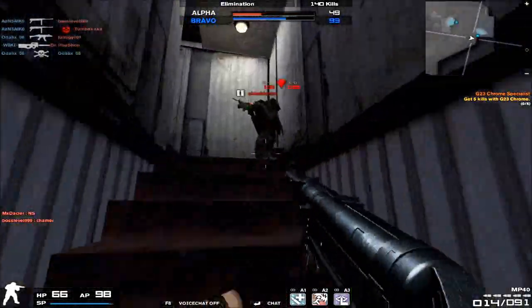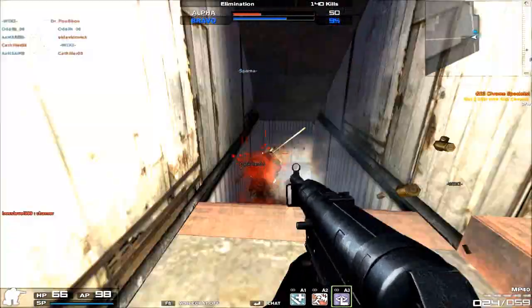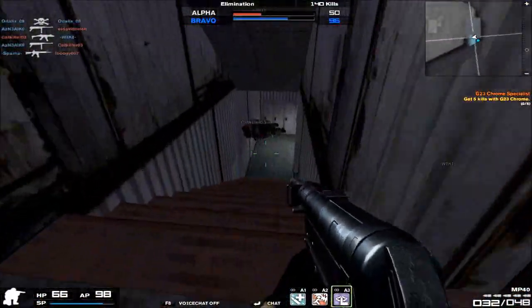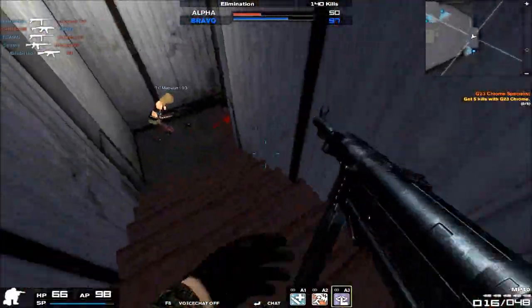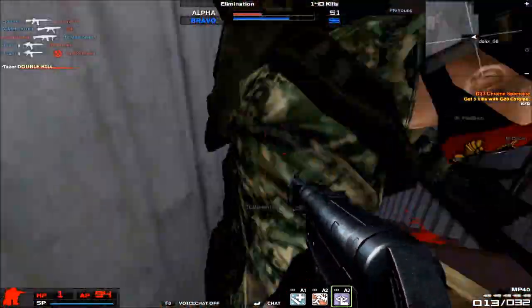As for its ammo capacity, it starts with a unique 32-round box-feed magazine out of 96 rounds in reserve, so that's pretty unique. No other submachine gun — or no other weapon for that matter — has this. The UMP technically does have a 32-round magazine, but in Combat Arms it starts with 35, so that's why it's considered unique for the MP40.